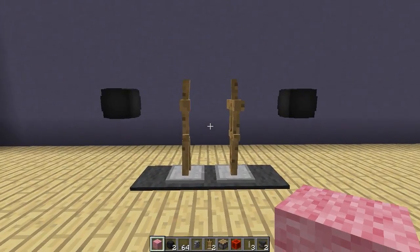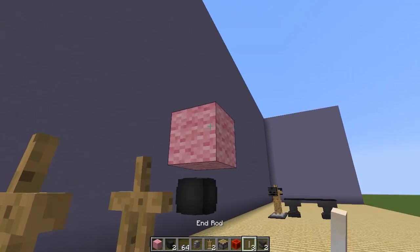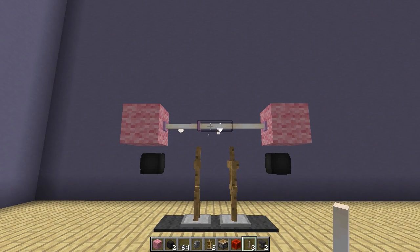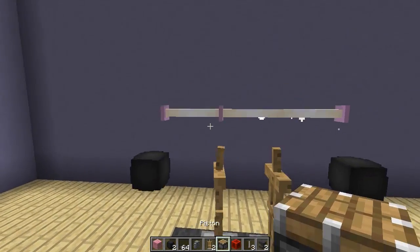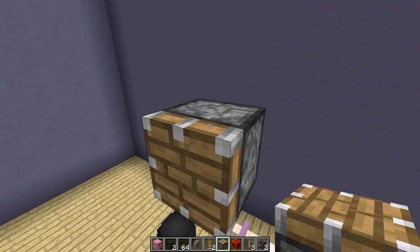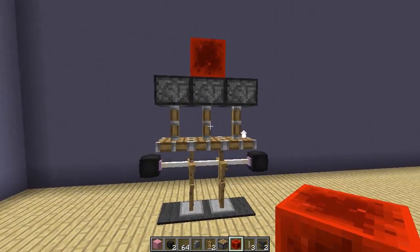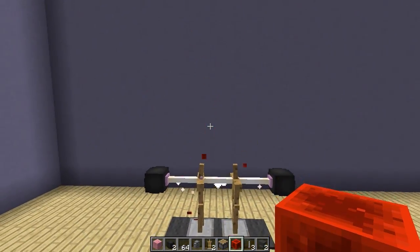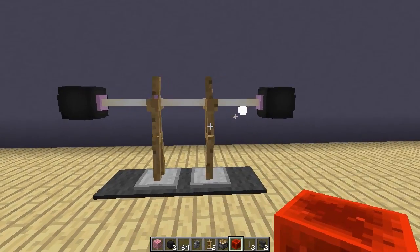Next, grab your building block and place one above each custom head, just like that. Then grab your end rod and place one end rod there, another connecting to it, and then another on the other side, so we get three end rods connecting together just like that. Now destroy your building blocks. Then place your pistons facing down onto the end rods, because we want to push these end rods down on top of the armor stands — place three pistons facing down into the end rods. Power them with your redstone block, but again it's very important: destroy the pistons before you destroy the redstone. So as you can see we have the start of our weights machine — a weights bar being held up by the armor stands.